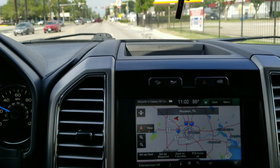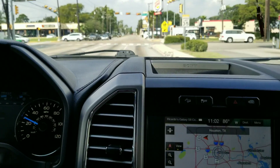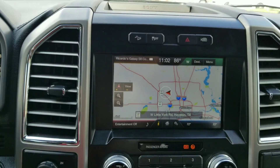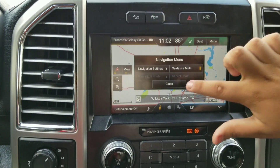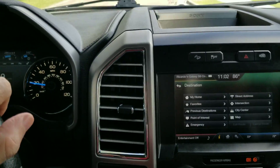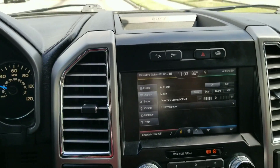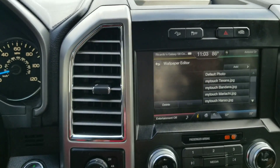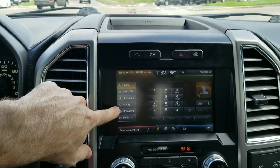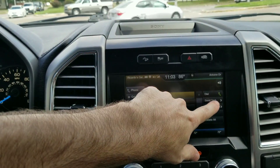Another modification is nav in motion — this is only if you have navigation or the eight-inch full navigation screen. While you're driving, you can change the menu, mess with settings, edit wallpaper, and even review text messages. There are no driving limitations; the view button isn't blurred out while driving, so you can view messages right there.